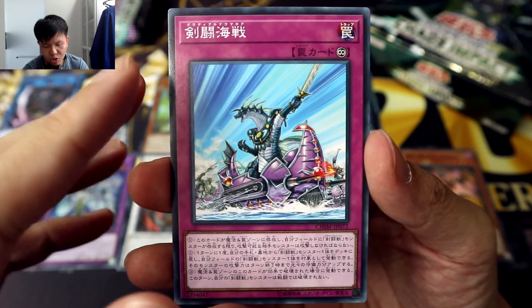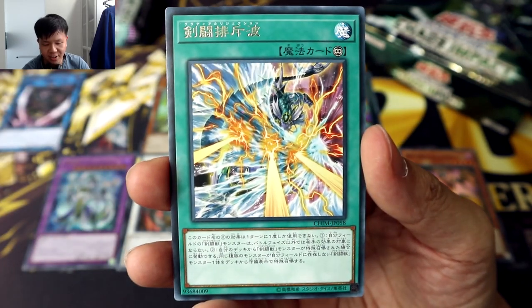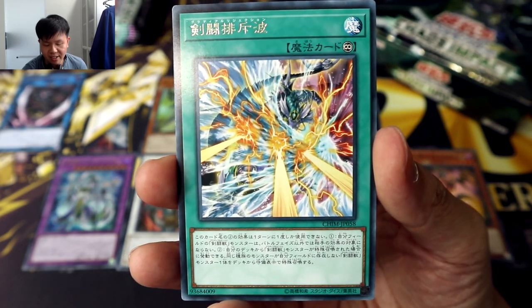Gladial Naumachia? I think Naumachia is probably a word from a different language that probably means sea battle or something like that. Meanwhile, this rare is Gladial Rejection — so back to English with that one, that was weird.